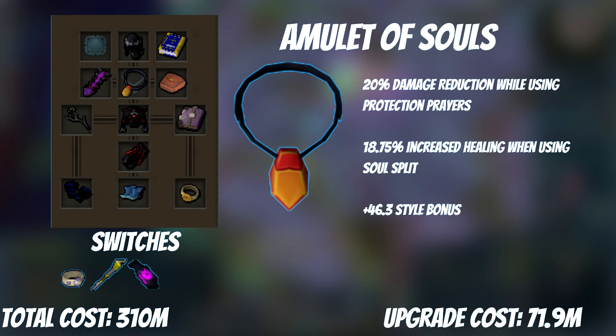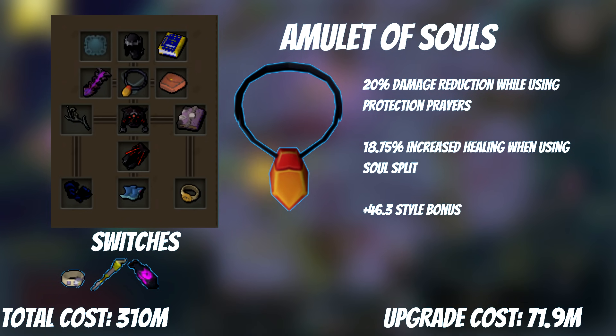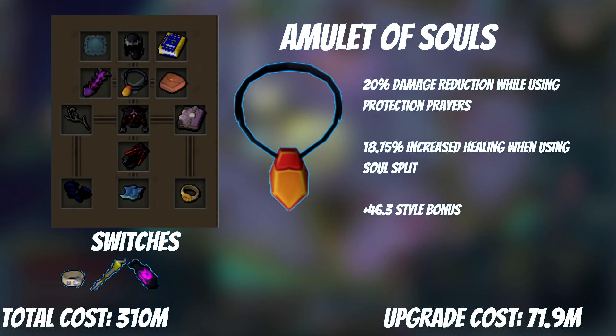At this point, we're upgrading our amulet to the Amulet of Souls. This not only has a very high style bonus at plus 46.3, but it also has two very good passives. Soul Split has a 50% chance to heal 25-50% more — equating to an 18.75% increase in healing — and Protection Prayers are increased by 10%, from 50% to 60%, equating to a 20% damage reduction. Once you get this amulet, you'll feel yourself surviving longer, either by healing with Soul Split or by taking less damage with Protection Prayers. It's better than any armor in the game.